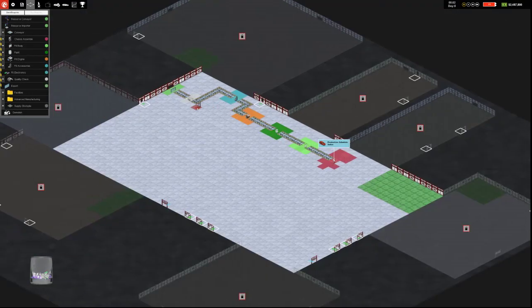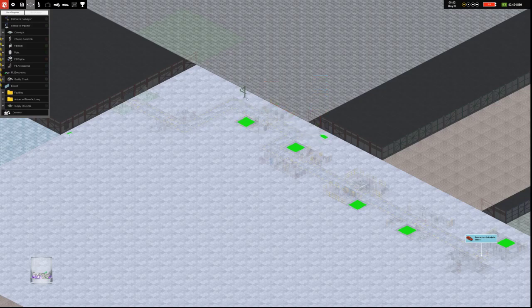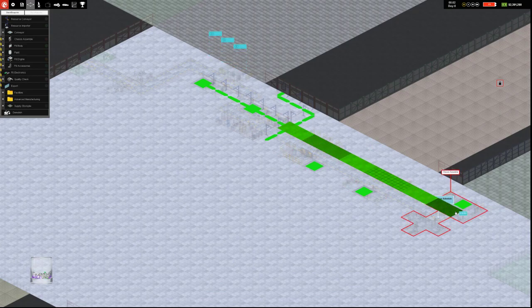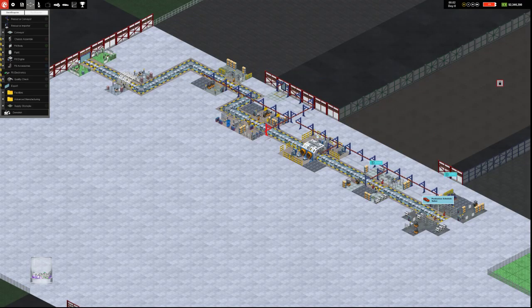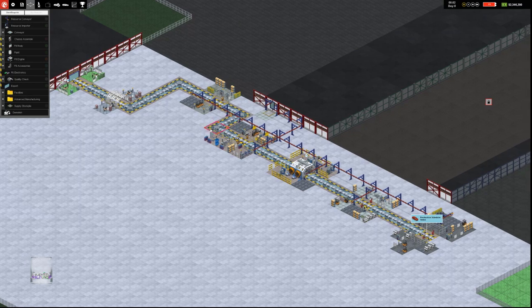We need resources for the whole setup, so we're going to run an importer from here and then run the resource conveyor pretty much linearly. We'll have it run to here and then off of there, and then run across. So this is our resources import.